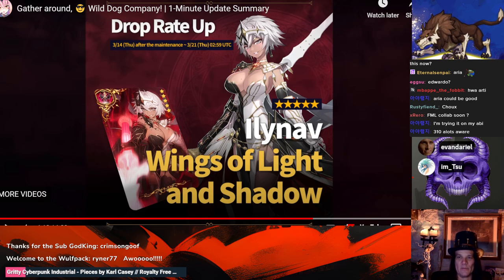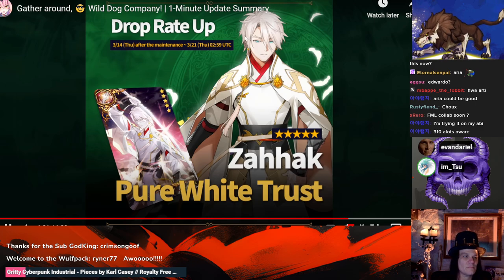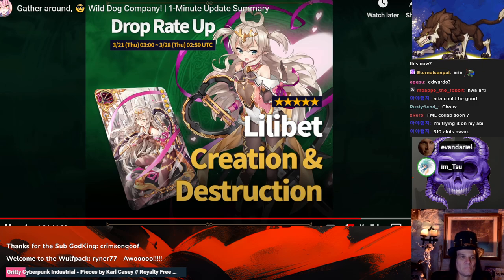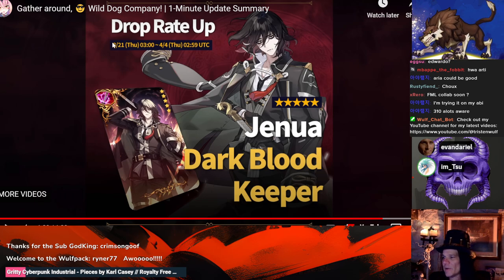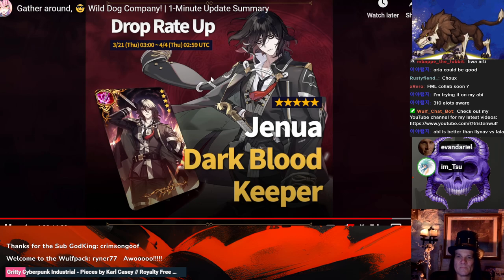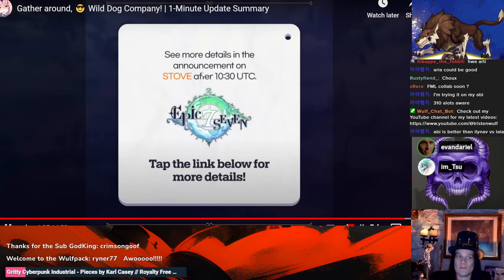FML collab soon? No, I don't think there will ever be an FML collab — I think Epic Seven is done with collabs. Now's your chance to get Wings of Light and Shadow or Illinav. Janua — I love this character, I just think she's not very usable. People could say you could play her into Lia, but it feels so inconsistent. Also, Janua will not be a limited unit, in case anybody was curious.